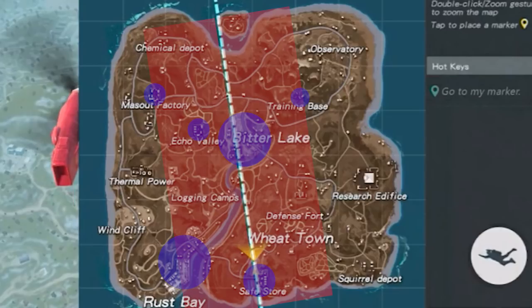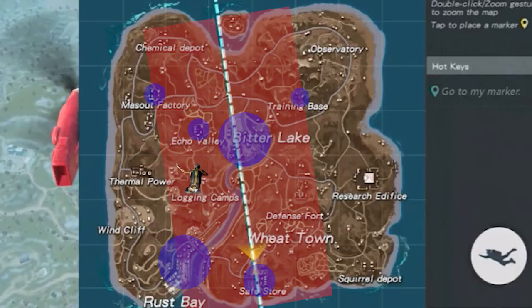The blue circles are areas likely to be jump locations for a lot of players — they'll have heavy loot but also be heavily populated. You'll also see players who just parachute into the middle of nowhere hoping to get lucky with loot. Jumping to one of the blue highlighted areas like Echo Valley, Bitter Lake, or Rust Bay means you'll encounter lots of other players early. It's high risk, high reward.